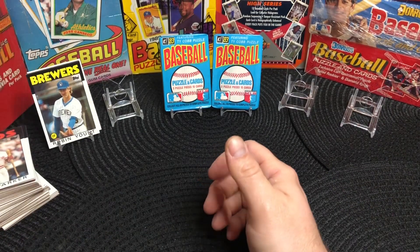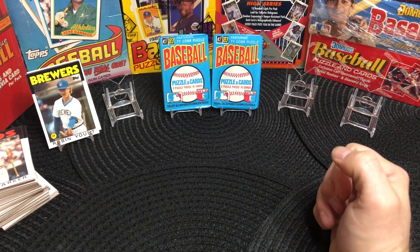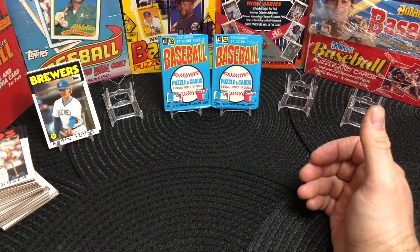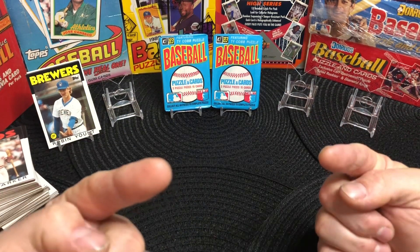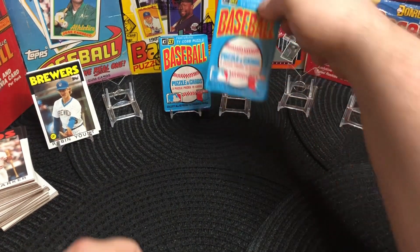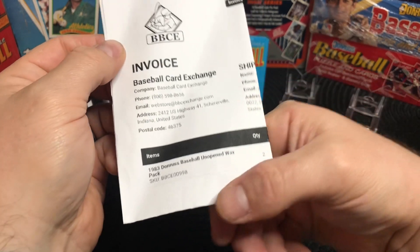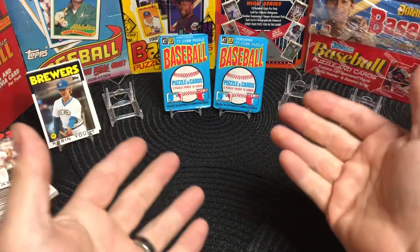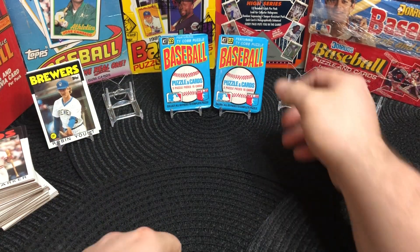Alright, let's get into the main event — 1983 Donruss. We are looking for Tony Gwynn, Wade Boggs, and Ryne Sandberg rookie cards. This will be my first time actually opening '83 Donruss, so super excited. And don't forget — any card I pull, all these cards, all of those, anything that's in here, is going to you. These are from BBCE — unopened, unsearched — so that means there has to be all three of the big rookies in these two packs, right? Let's find out.